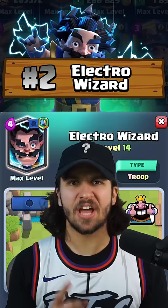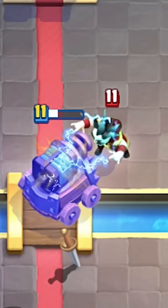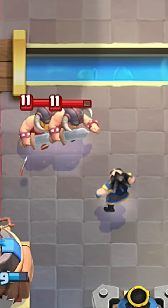Number two, we got the Electro Wizard. He has a spell, he can attack the ground and the skies, he can reset and hit two units at once. What can't this guy do?